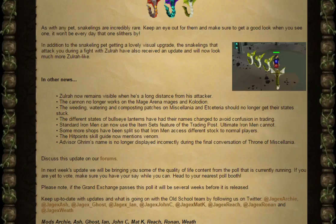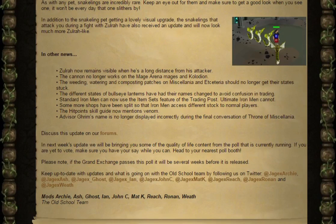In other news, Zora now remains visible when he's a long distance from his attacker. The cannon no longer works on the Mage Arena mages and Collodion. The Weeding, Watering and Composting patches on Miscellanea and Exeteria should no longer get their states stuck. The different states of Bullseye Lanterns have had their names changed to avoid confusion in trading. Standard Ironmen can now use the Item Sets feature of the trading post, although Ultimate Ironman cannot. Some more shops have been split so that Ironmen access different stocks to normal players. The Hit Points Skill Guide now mentions Venom, and Advisor Grimm's name is no longer displayed incorrectly during the final conversation of Throne of Miscellanea.